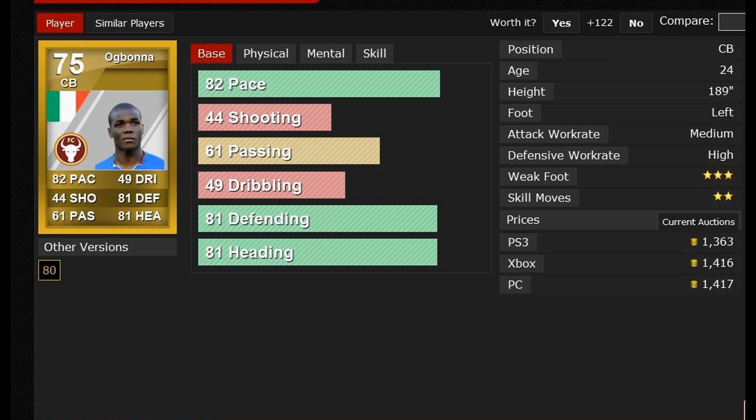I'll just give you a run-through of his best base stats: 82 pace, 81 defending, and 81 heading. All of these stats draw you in to buying him, but I just frankly don't see him in many teams, and I just don't know why.